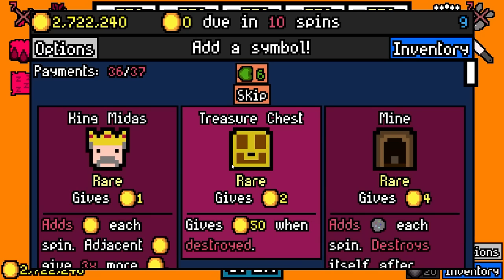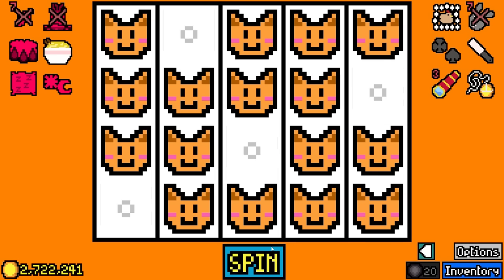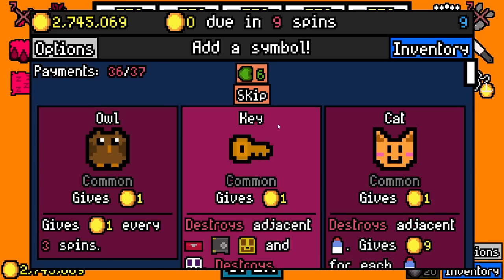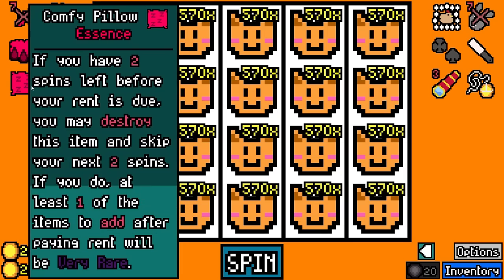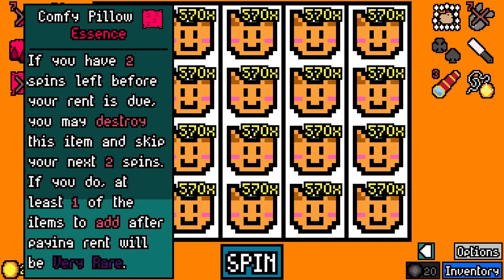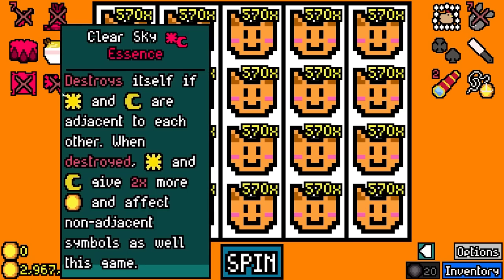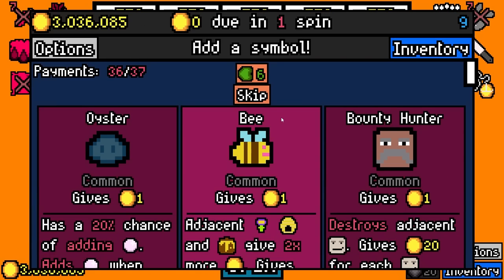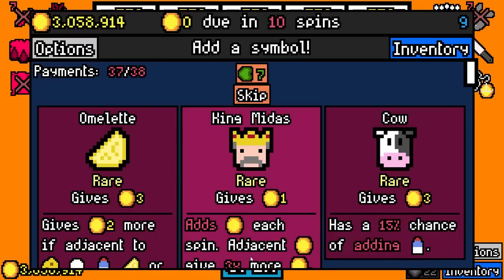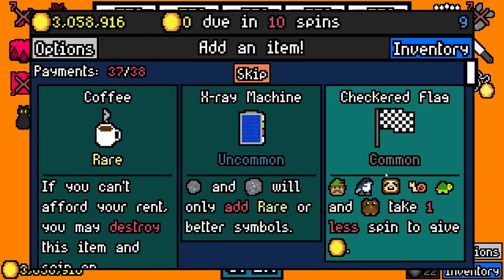Comfy pillow essence is a yes. Clear sky essence — telescope. We didn't even need to activate comfy pillow essence and we found a very rare thing. I don't think there's a reason to use this anymore. I might as well just leave it disabled — I don't really need whatever very rare items there are. I've got the full board. All our black cat cats give two times more gold — come on!